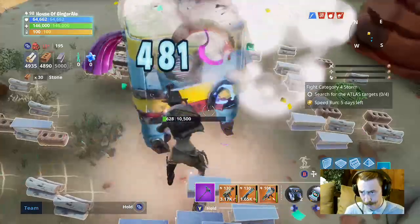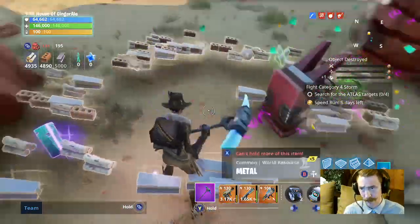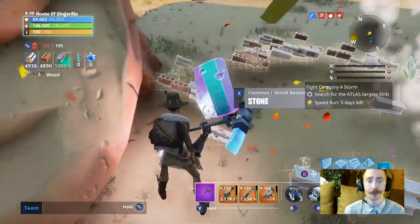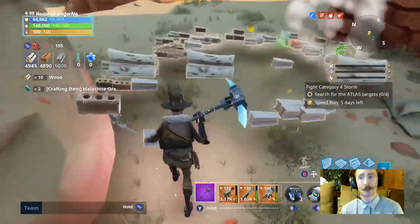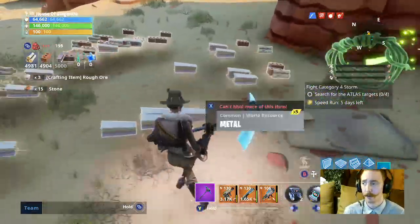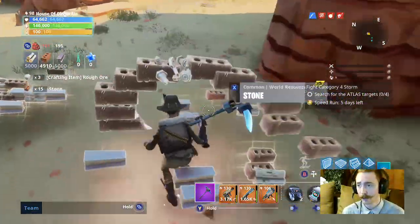Throwing it down — always make sure you have your pickaxe out. As you can see I missed three times already and was still able to break the llama with her. It's a six percent chance to find double loot, so not every time — but there I got a couple, so that was nice.